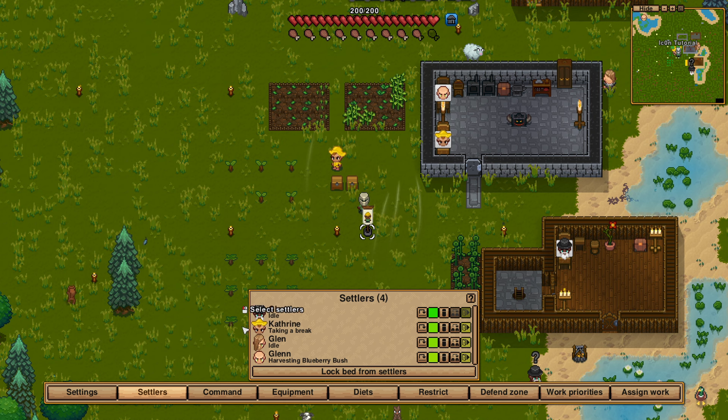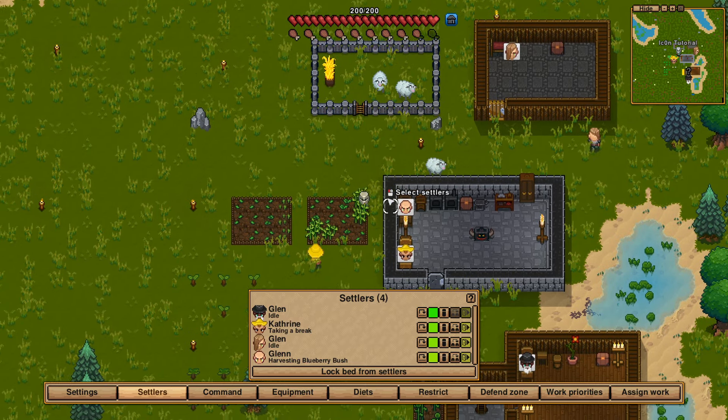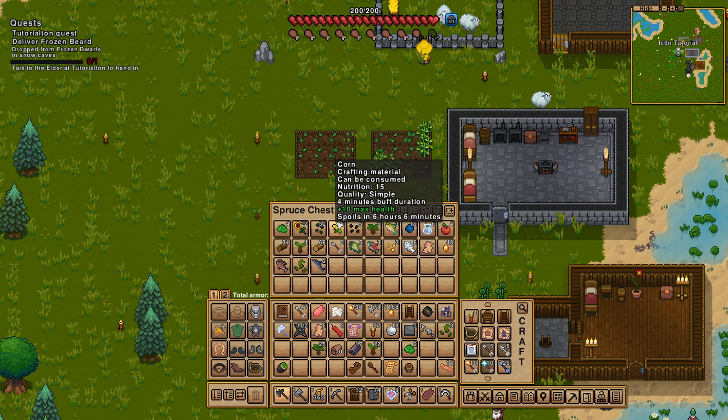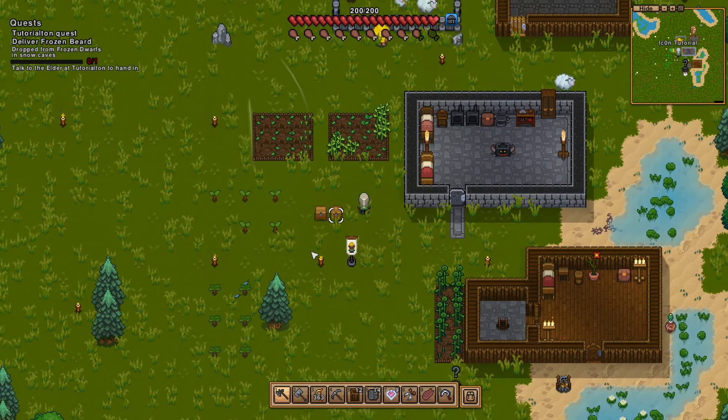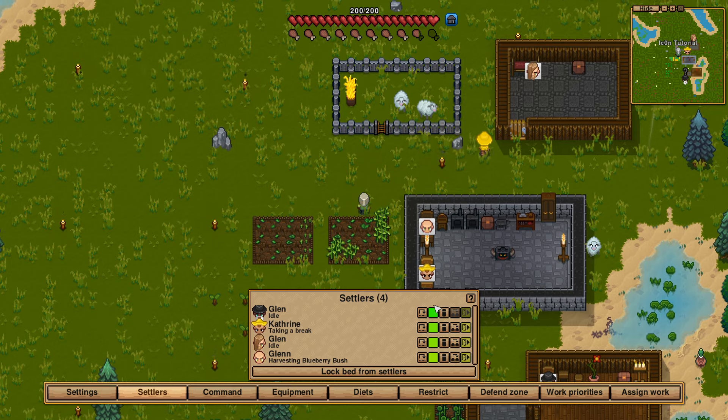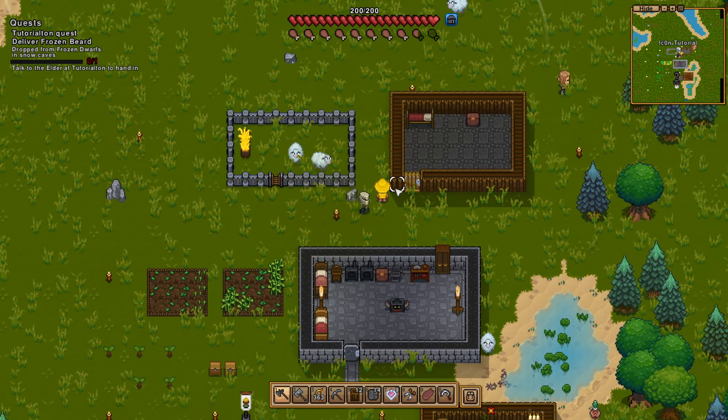Here in this area you see the basic information. You can assign beds to these. Mind you, everybody in your colony needs a bed, and you need to have at least one container that is free for the city to take food out of. Otherwise your people will be very, very unhappy with you. Talking about happiness, this green square here shows you their happiness level.